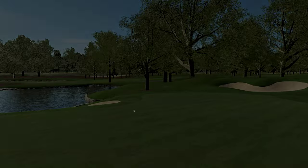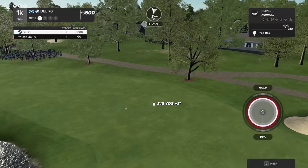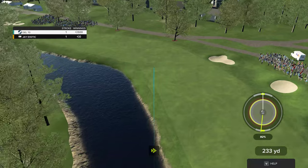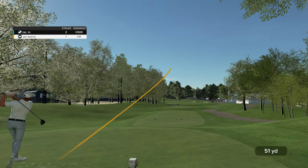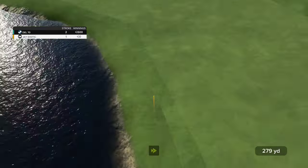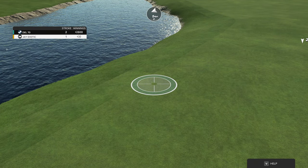Now we get to take a look at the scoreboard as we head to the next hole of skins. You're teeing off with the lead on the final hole of this matchup — that's a good spot to be. I think we're heading to the fairway with this one. Let's see how he does on this hole.